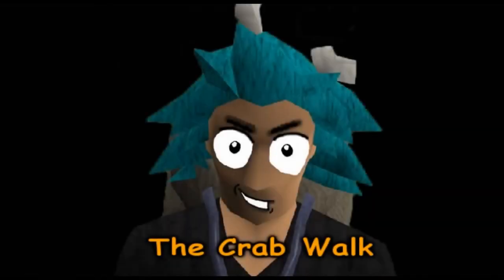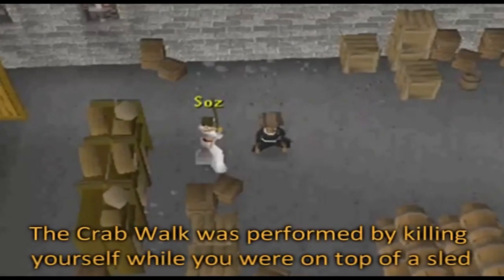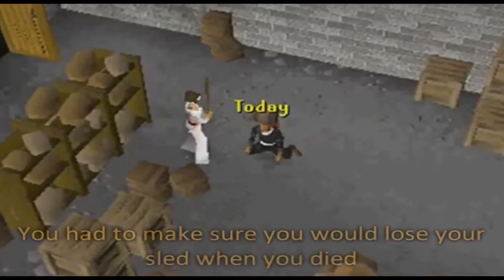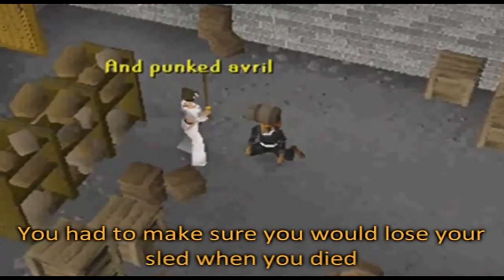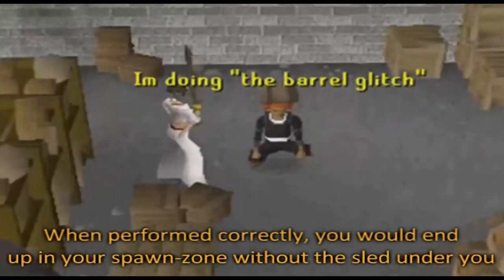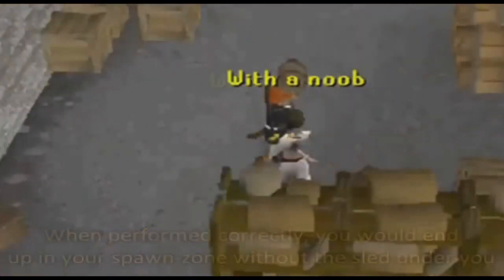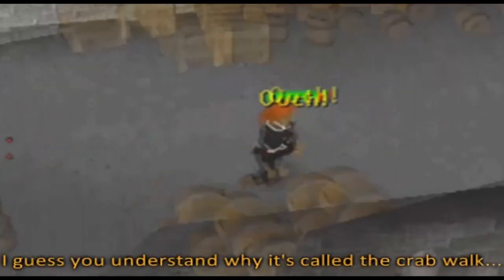The last glitch featured is the Crab Walk. The Crab Walk was performed by killing yourself while you were on top of a sled. You had to make sure that you'd lose your sled when you died. When performed correctly, you'd end up in your spawn zone without the sled under you, and that's why it's called the Crab Walk.